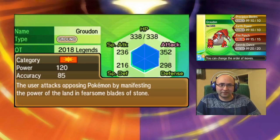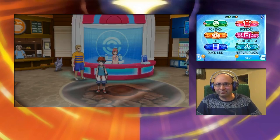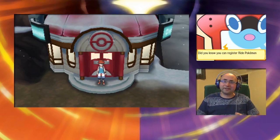It has the Drought ability, which brings in harsh sunlight in battle, and the Brave nature. It looks like the red stats are increased and the blue are decreased, so it has extra physical attack — which is great because two out of its four moves are physical and one's a status move. Let's see if the Red Orb can be purchased in the same spot as the previous games; if not I'll look it up and put it in text on screen.